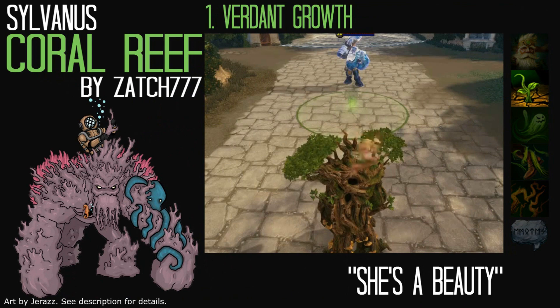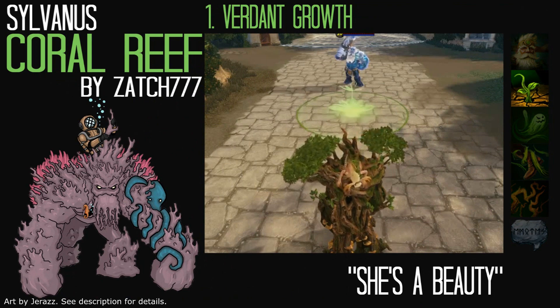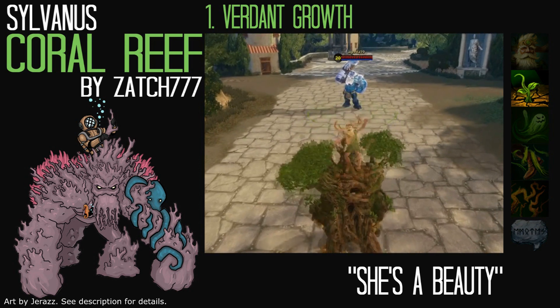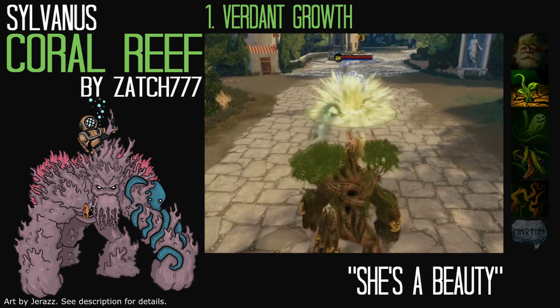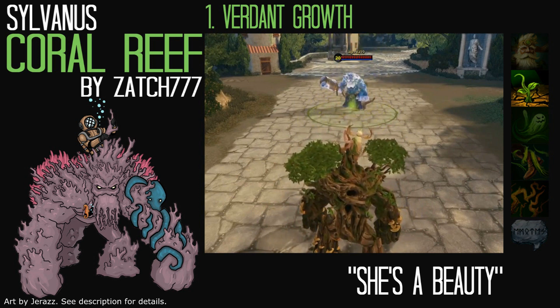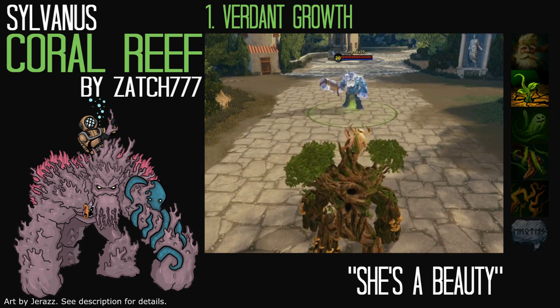For Sylvanas' first ability, Verdant Growth, Grover would throw out a sea anemone. If it hits an enemy, it would wrap around them to root them, and if it doesn't hit an enemy, the anemone would be planted and would grow. At full growth, the AoE would look like a small reef, and the MP5 effect would be a ball of water on allies.